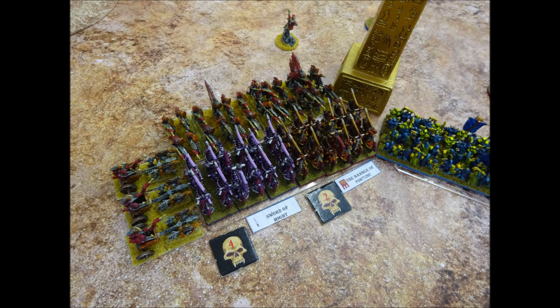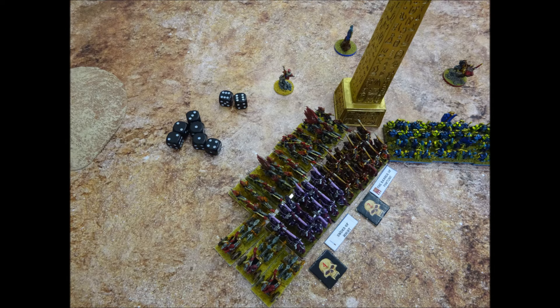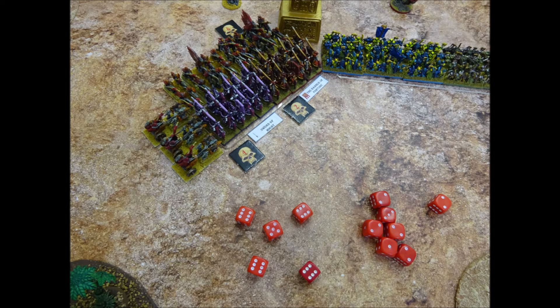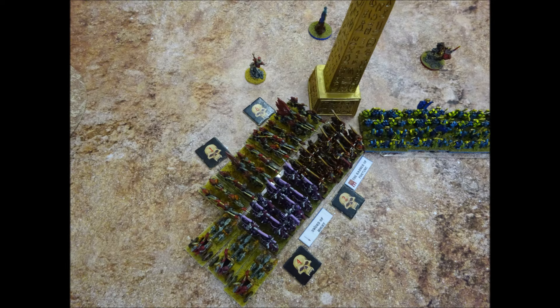The Chaos Knight units fight back using their magic items. The Knights of Khorne go first with 4 attacks each for a total of 12 — they score 8 hits and decide not to use the Banner of Fortune. The Undead cavalry have a save of 5+ and save 2 hits; 6 hits are recorded against the cavalry. The Knights of Slaanesh fight back against the cavalry to their front with 4 attacks per stand, although one stand loses an attack for being flanked by the Chariots. However, the Sword of Might grants 1 bonus attack, bringing the total back to 12 — they score 5 hits. The Skeleton Cavalry save all but one, so we record one hit against them.